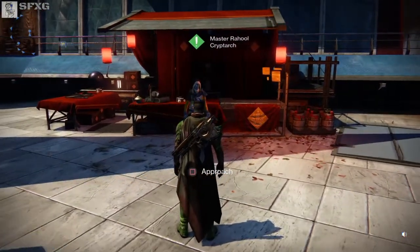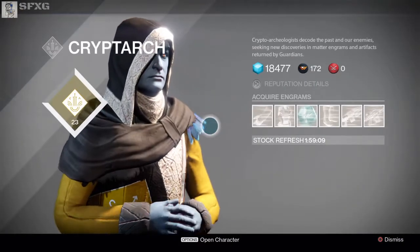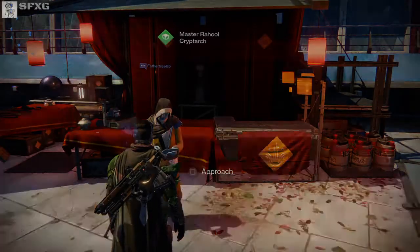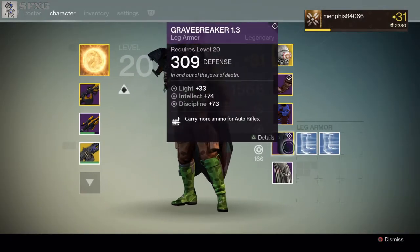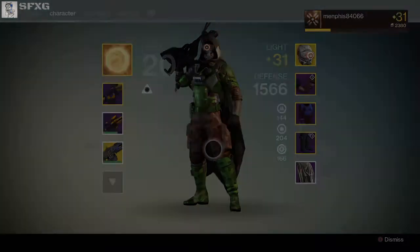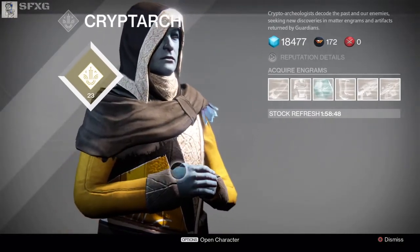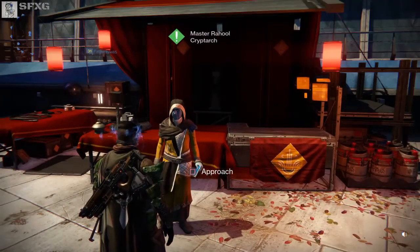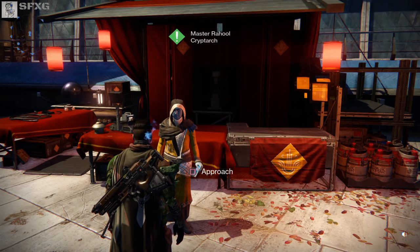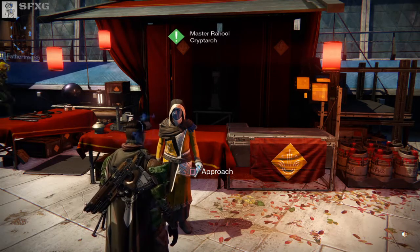As you can tell right here, the Cryptarch says I have things that need to get decrypted, but of course you don't see anything in here. I'll show you guys some of the stuff — but nothing's working with them. This is kind of a drag because a lot of the stuff I need to get decrypted was from bounties I got yesterday from doing the new Queen's Wrath.